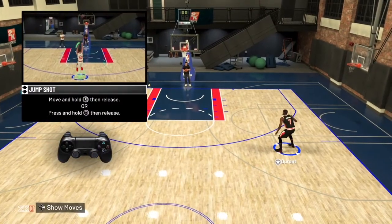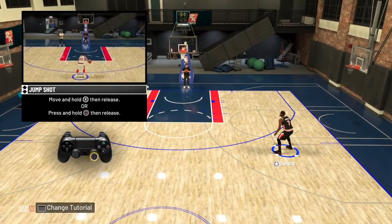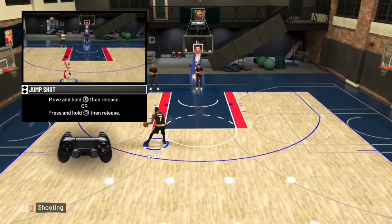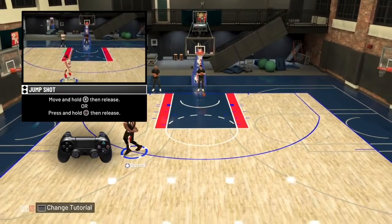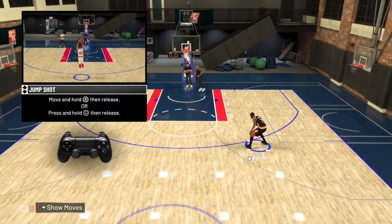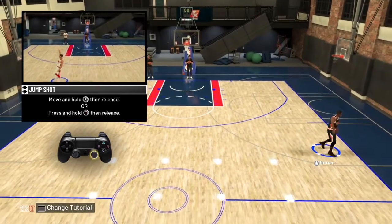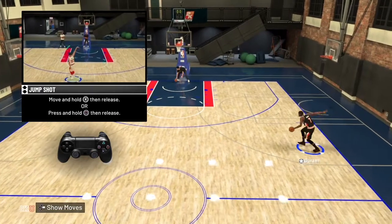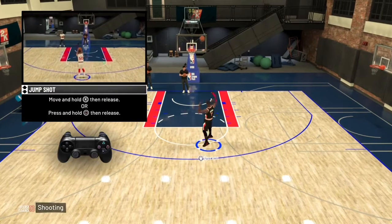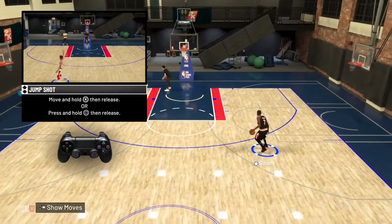If you guys can see on the screen, you can either use square or the right stick to shoot. I personally like to use square because it's easier. Sometimes when you're dribbling with the right stick, you might hold it down too long and shoot when you don't want to. So I use square.